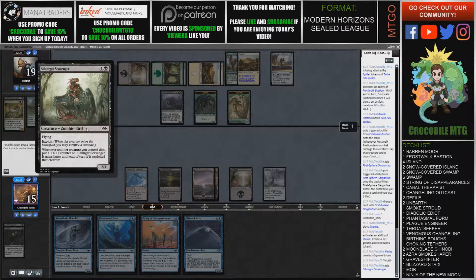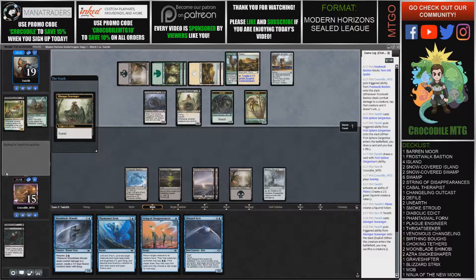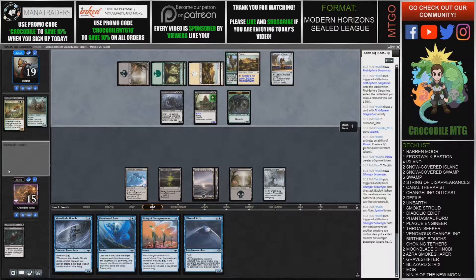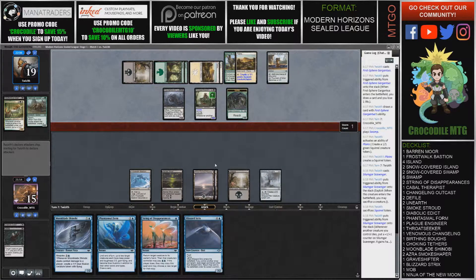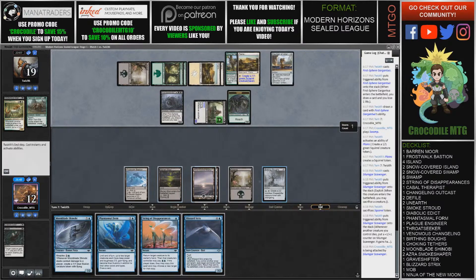So exploit: when this creature enters the battlefield, you may sac a creature. Whenever another creature dies, put a 1/1 counter on it, and it gains haste until end of turn if it exploited that creature. We almost feel hellbent here, but hellbent would at least give us something to work with. We're getting hit for a bunch — we're going to take 3. I'm going to make a Shapeshifter.